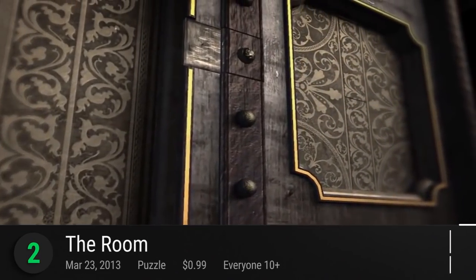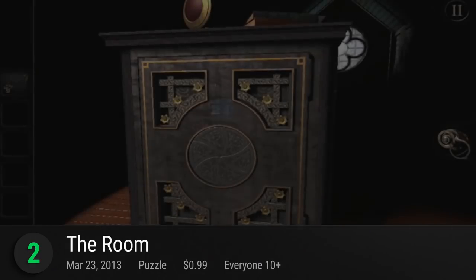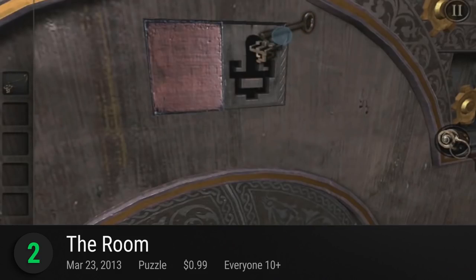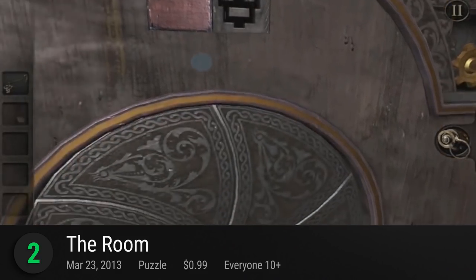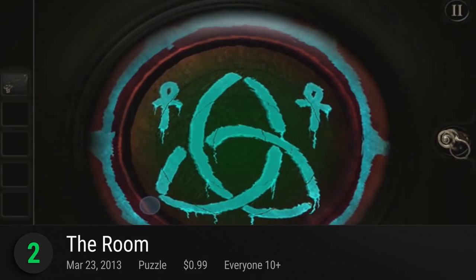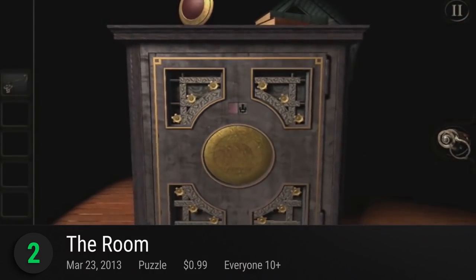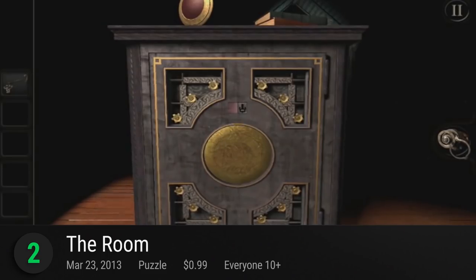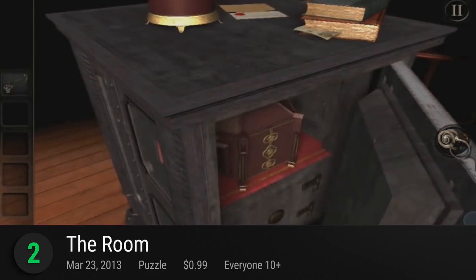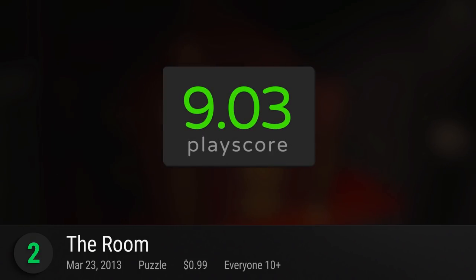Seizing the second spot, it's The Room — the first of the long list of puzzles from Fireproof Games. This three-dimensional puzzler takes you to a creepy house with a mysterious box right in front of you. The game's main selling point is its ludicrous amount of creative puzzles. It's a brain teaser and it's only just the beginning of a massive franchise. It has a PlayScore of 9.03.